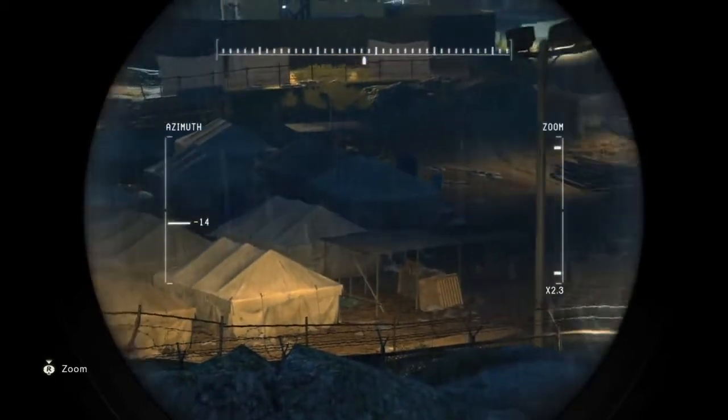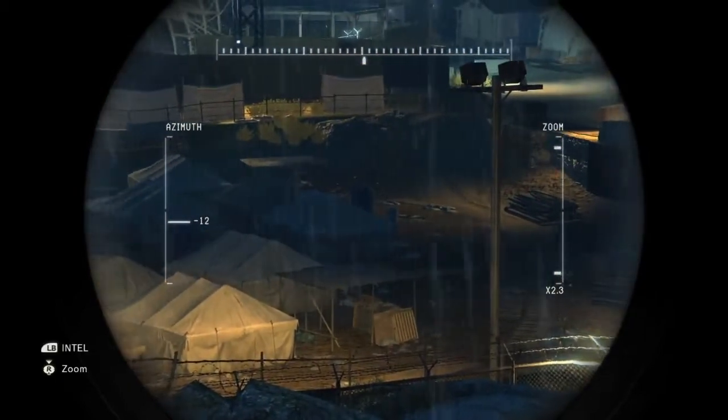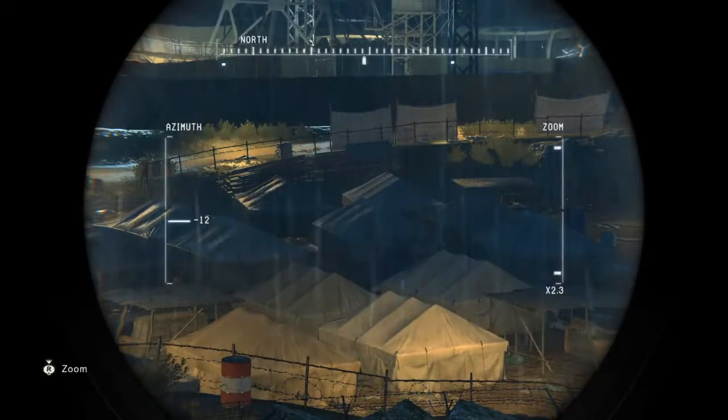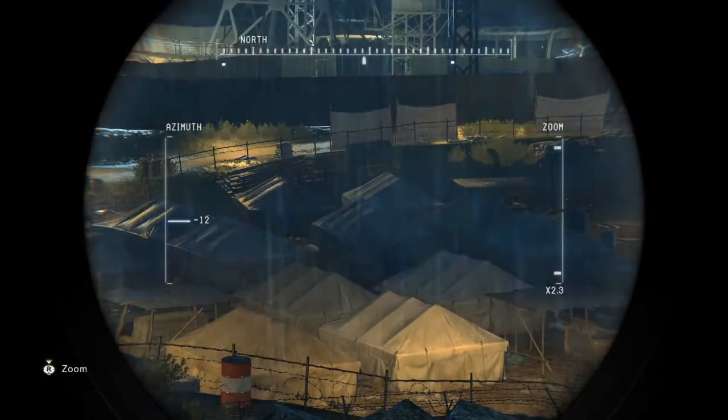Another tool for gathering intel is to ask for details over the radio as you scope out targets. Whenever you see the intel icon on the screen, you can get supplemental info and hints from Miller and your support team.